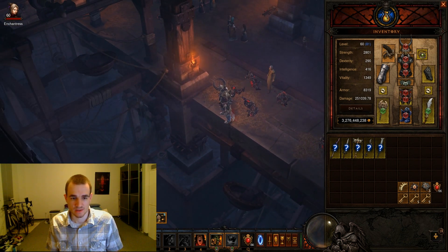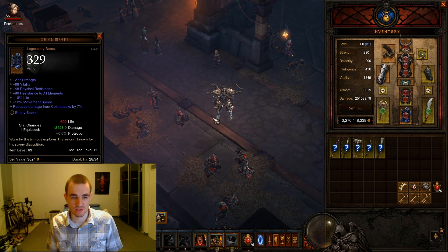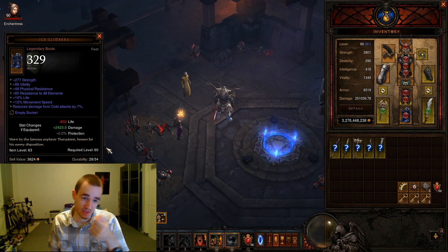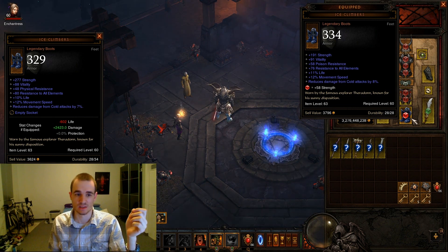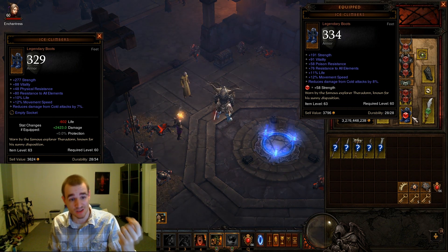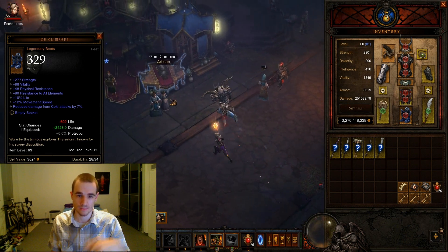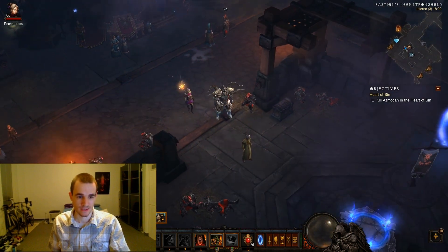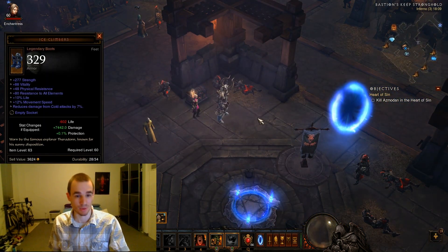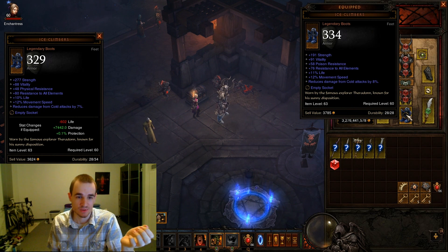Looking at the boots — Ice Climbers give +2.4k damage for 600 HP, which seems like a decent trade-off. However, if items are linked like this, sockets aren't shown. To make an accurate comparison, you need to unsocket your own boots first, then compare. Once I do that, I can see I'm actually gaining 7.4–7.5k damage plus protection for just 600 HP, so I'd take his boots if I could.